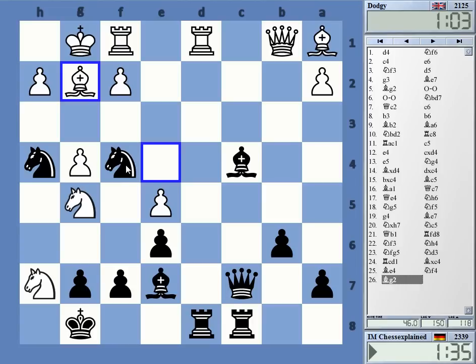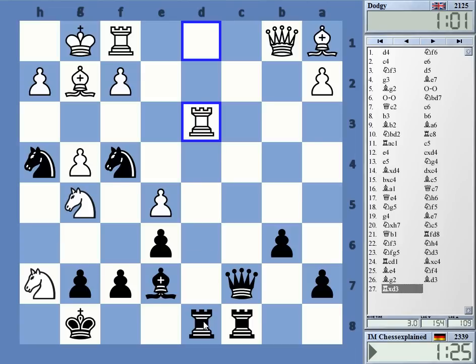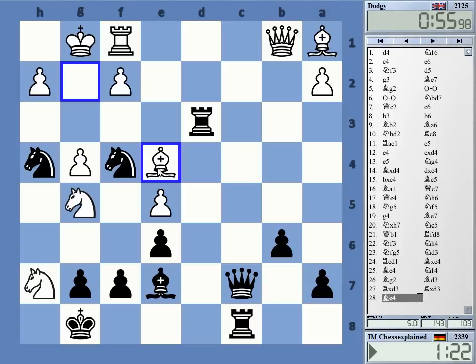It feels I should be okay somehow, but I don't really understand anything here. Is there some threat here? Maybe I threaten to take on g5 and play queen e7. This is probably a threat here. If the knight moves, then I have knight h3. He says I cannot take this because of the knight f6 business. Let's close that diagonal. And g2 is hanging.